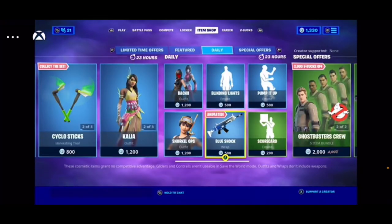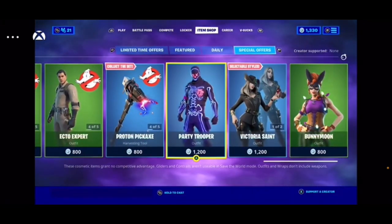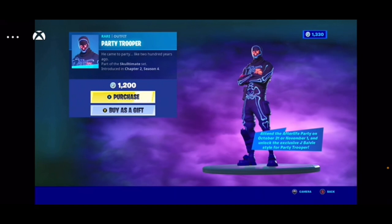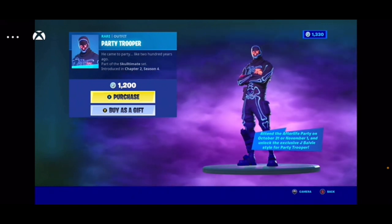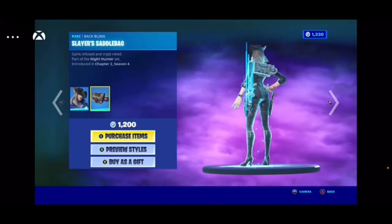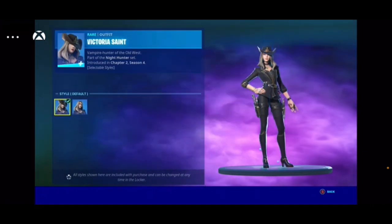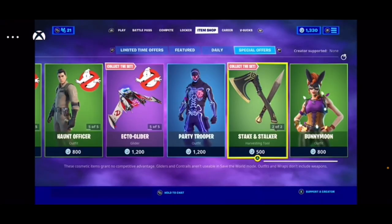Just a little leak there for you. There's all the Ghostbuster crews, but you guys probably know about that. Party Trooper — and if you have the Party Trooper and you go to something on the 30th, and you go to a live event on Halloween or the day after Halloween, then you get another style. And we got the Victoria Saint. She has hat and hat off. Her Slayer Saddlebag, her Steak and Stalker. And Bunny Moon.